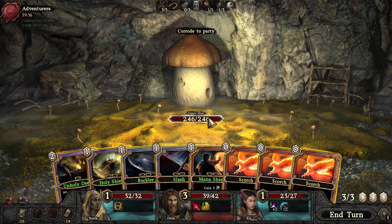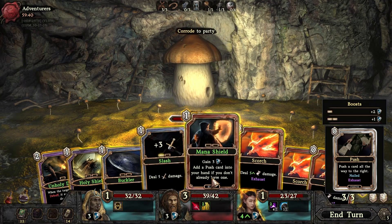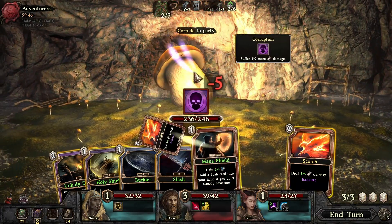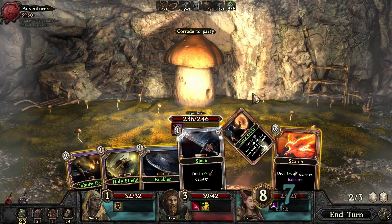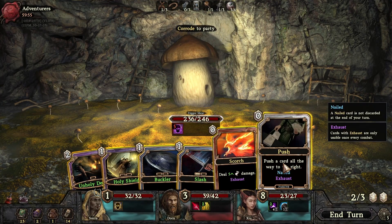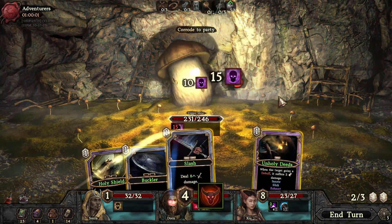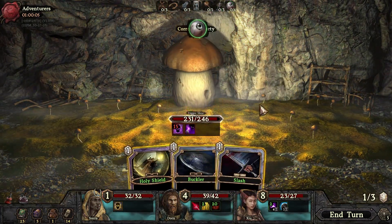Corrode to party — oh that corrode's a bit of a pain. Add push to your hand if you don't already have one. So this isn't going to help us. I guess he'll hit one person once. Let's push this card across, at least we can get one on it. That's on him.